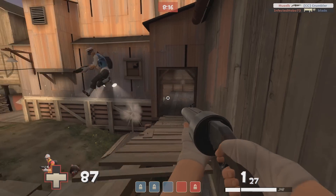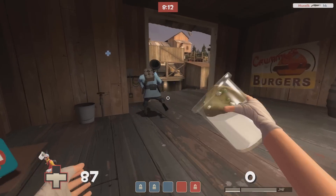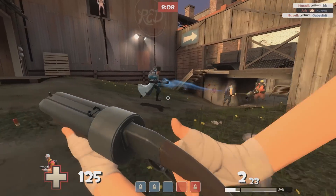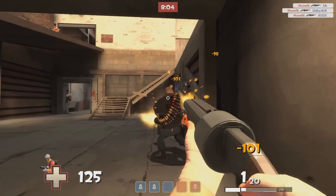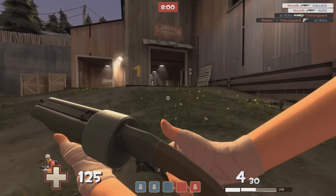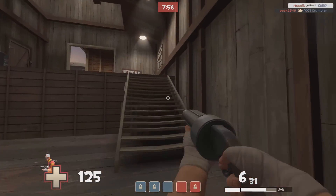Now, while we normally deal with primary weapons first, today we're gonna begin by taking a look at the Mad Milk. The reason we're starting here is that the Mad Milk should always be used prior to actually engaging in a fight. As the Scout, fights will often be pretty short-lived, and with such low health you can't afford to change to your Milk, throw it, then switch back to the Scattergun in the middle of a fight, because by that time you'll already be dead.